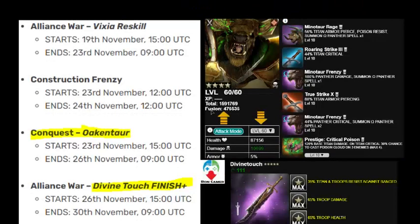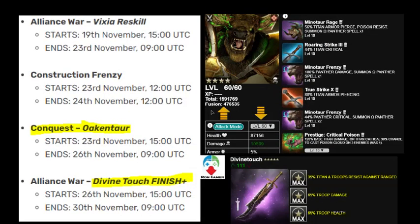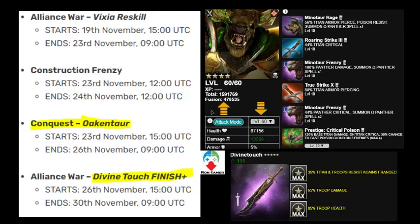Vixia overall is pretty decent, though whether she stands up to the meta isn't entirely clear. Before comparing her with Krothos, a quick look at next week's events: Okintor is coming in next week in what's probably a conquest event starting Monday right after the Vixia event ends. One possible skill option is shown, but it's not a great Titan — probably just one for collection purposes.